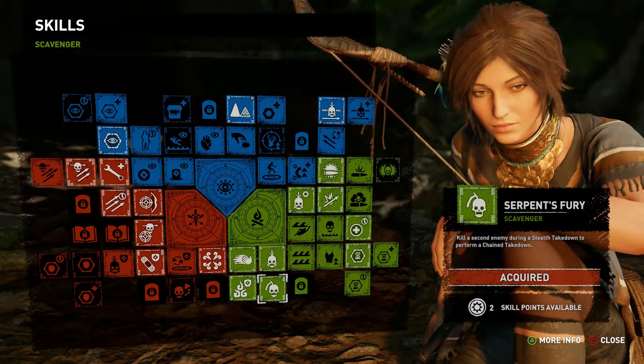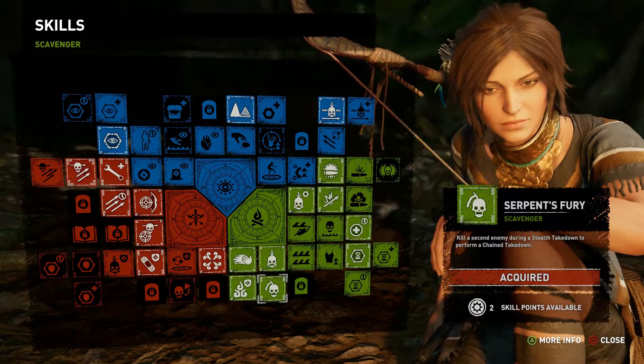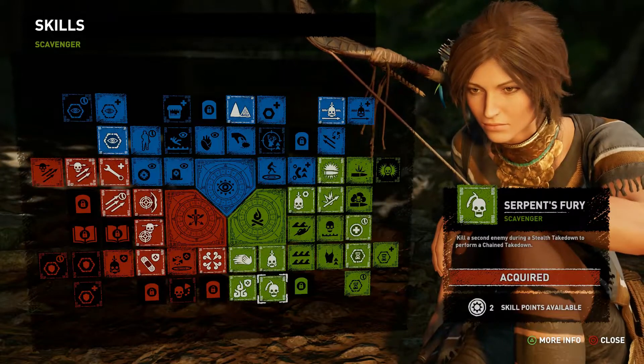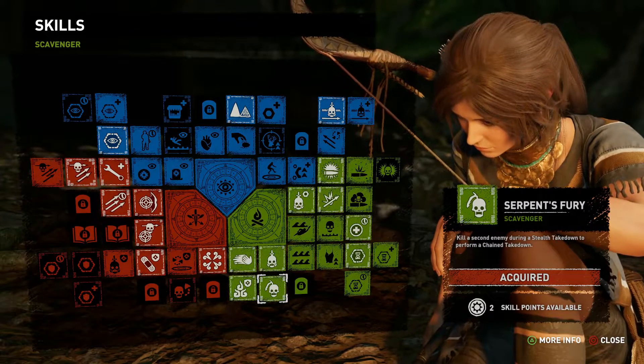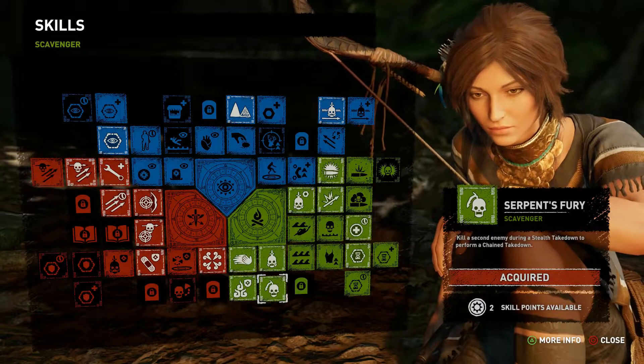Hi there, I'm Ben from Platinum Chasers and this is my trophy guide for Chain Gang from Shadow of the Tomb Raider. Chain Gang is for performing the Serpent's Fury skill three times and it is one of the combat related trophies, so it is missable.